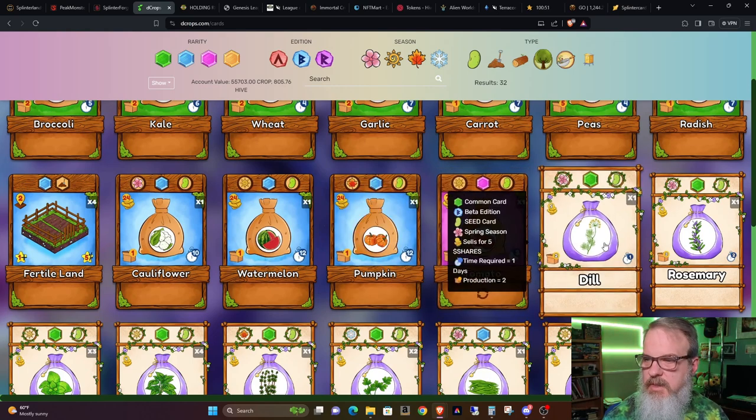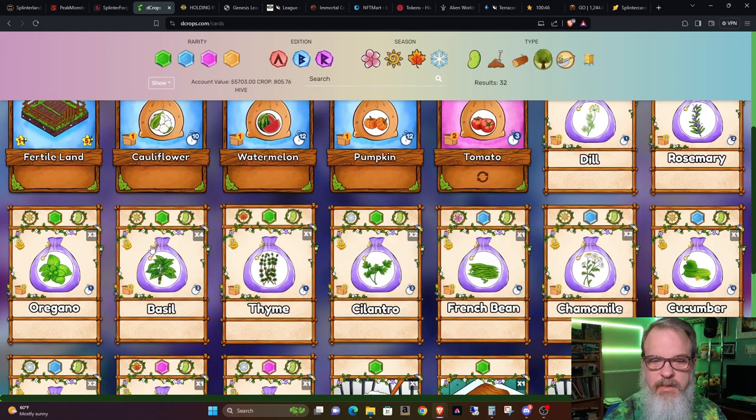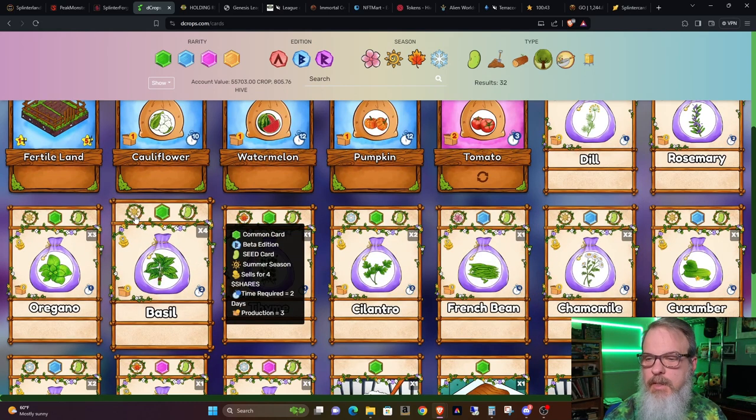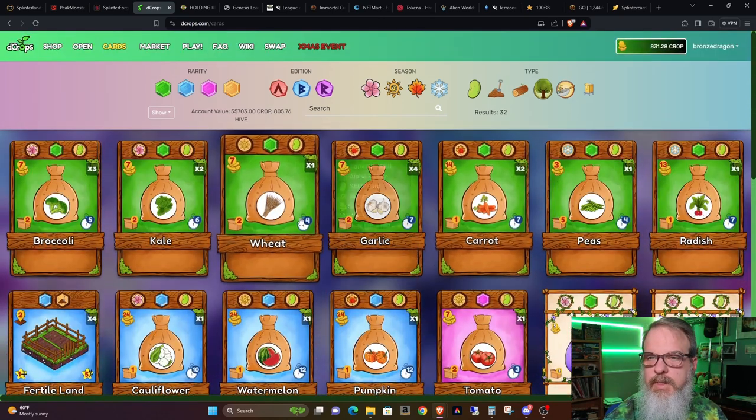Now I've got four copies of basil and I've got one copy of French beans — that was one of the ones I needed. Plus I got a new recipe: roasted turnip. Nothing exciting but something else for me to use. The basil is a summer crop and the French bean is a spring crop, so that will help me out when that comes around.